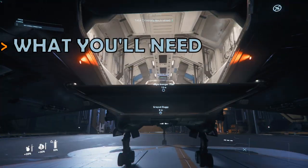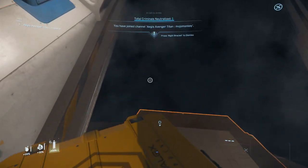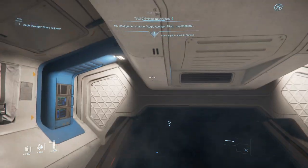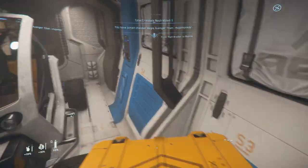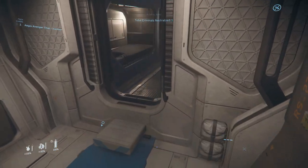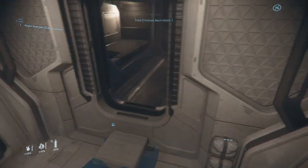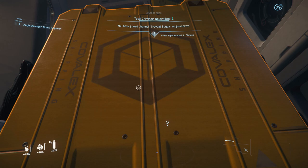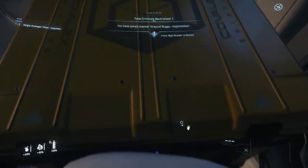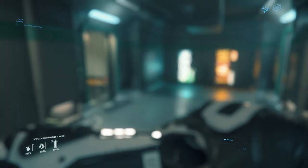Starting with what you'll need, you can do these missions in most of the ships in the verse. All you'll need is somewhere physicalised that you could place a box. That rules out some single seat fighters, such as the Gladius or Hornet, but means even with small starter ships such as an Aurora or Reliant, these missions are possible. And that's it, other than potentially a full tank of fuel.